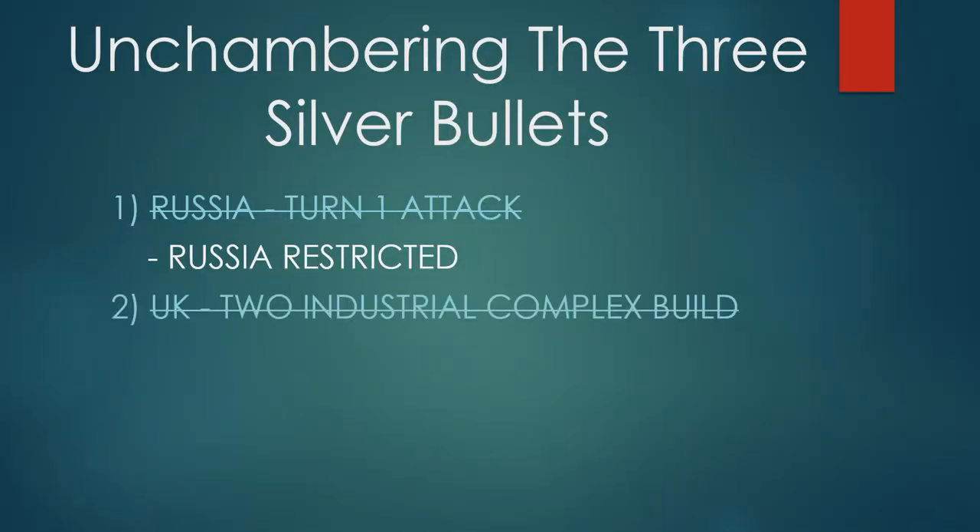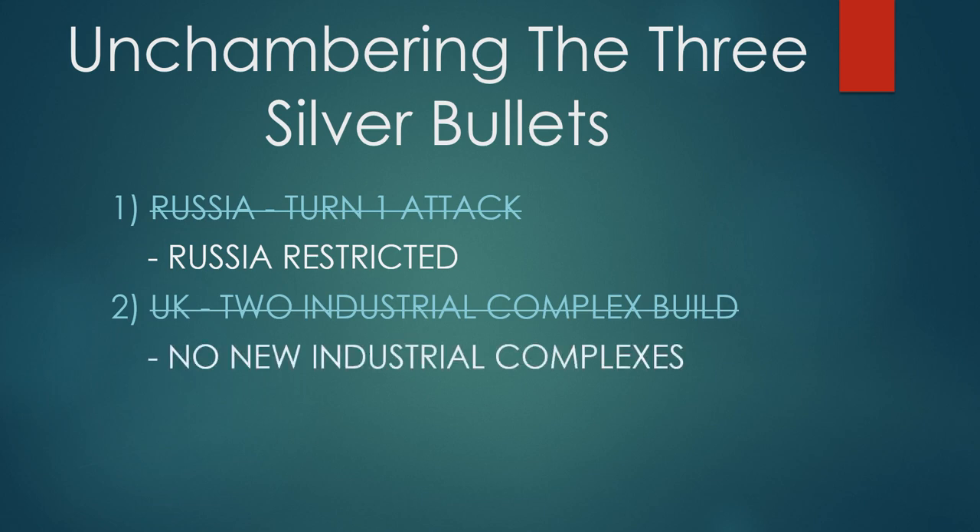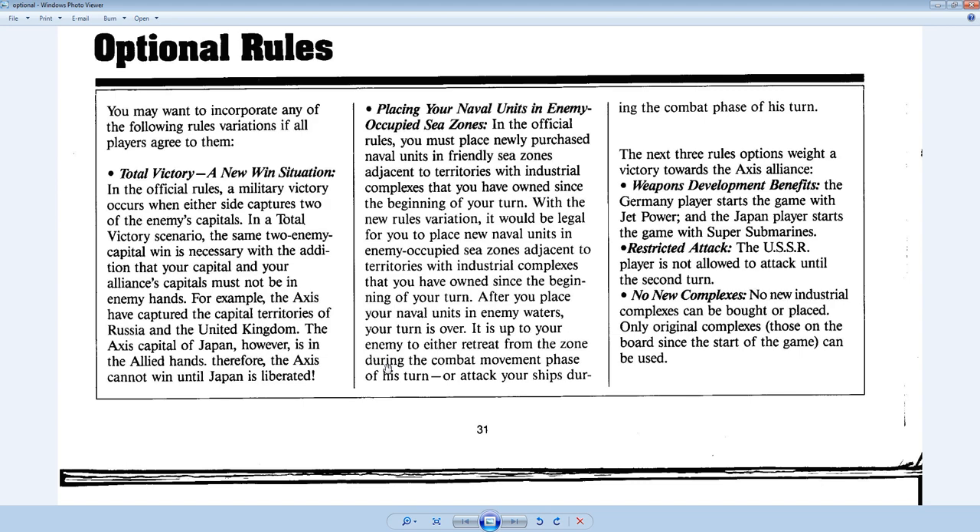The next issue is the UK two Industrial Complex build. Luckily, this seems to have been identified as an issue by the playtesters and game designers — Larry Harris and the folks at Milton Bradley — because in the back of the rulebook there is a No New Industrial Complexes rule. No new industrial complexes can be bought or placed; only original complexes on the board since the start of the game can be used. By implementing this rule, the British cannot build those industries, and you un-chamber that silver bullet as well.